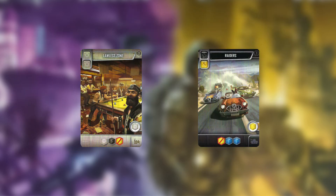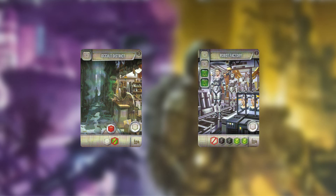Corruption is a new element that comes with the expansion. Cards that have corruption attached will often provide higher than normal production for their cost. If you can overlap corruption, this will result in efficient production. For example, Lawless Zone and Raiders give 4 production for a cost of only 4 cubes. Building against corruption is often a bad idea — Occult District and Robot Factory cancel each other out, requiring an extra card for the same amount of production.